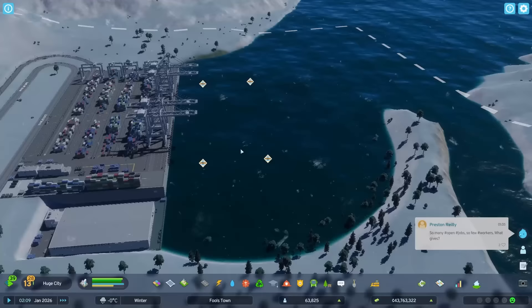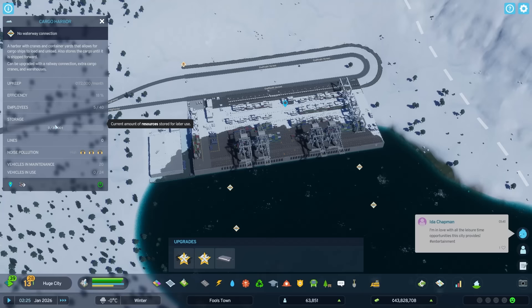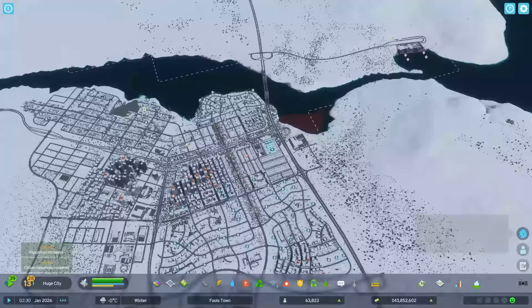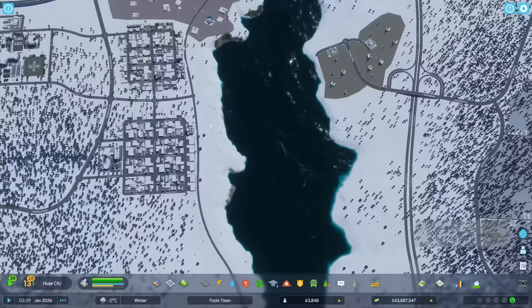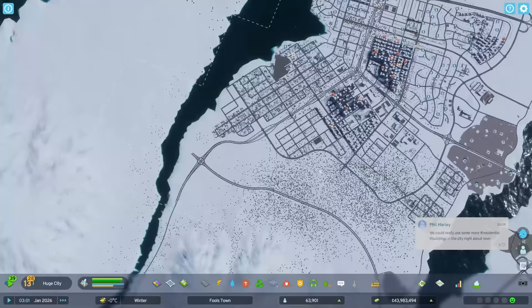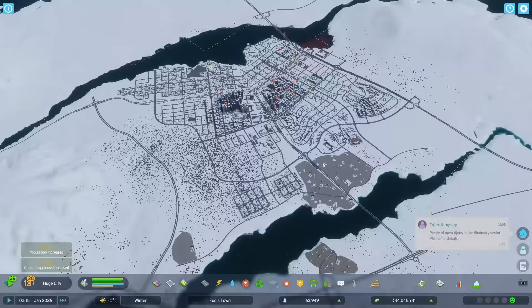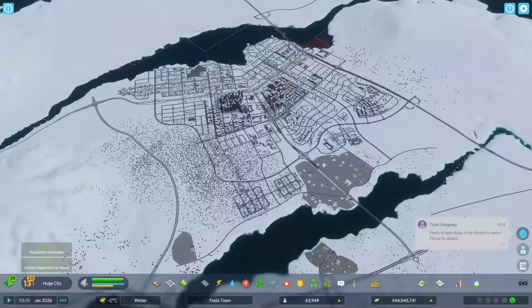We don't have any shipping routes connected just yet, but vehicles might drive goods over to store at the warehouses, which have a 31,000-ton capacity. Before connecting the train line, I need to figure out where to put the train stations. I want one here for the industry on this side of the city, one here for the industry on the other side, and another one further out — so three dotted around the expanded industrial areas.